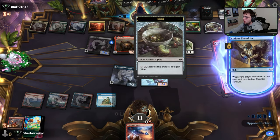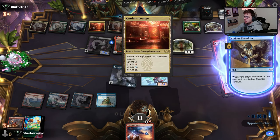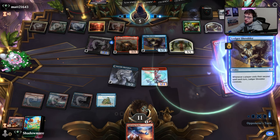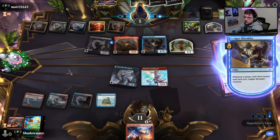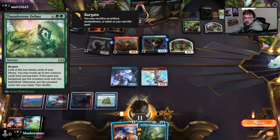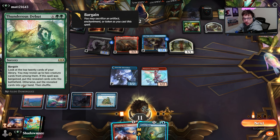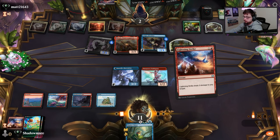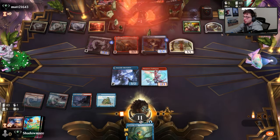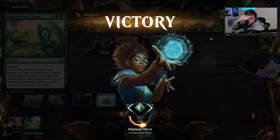I don't know if they have like a Spell Pierce, which is why I should have Lightning Striked and then Lightning Strike on my turn. What is that? The top 28 - reveal two creature cards from among them. It's Spell Bargain - reveal this card, put them on the battlefield, otherwise... Light Rigging got some new cards, that's crazy.